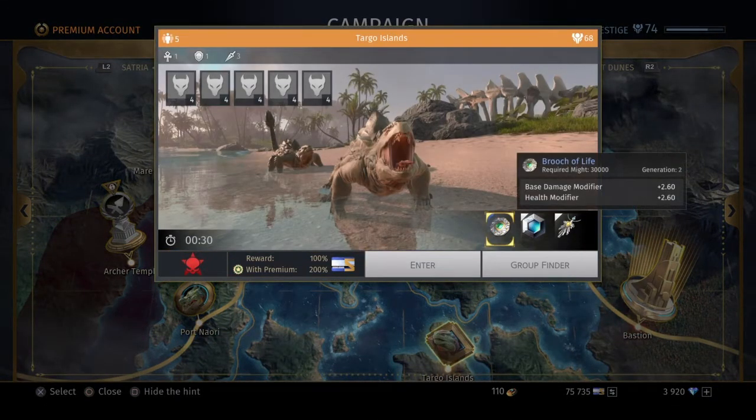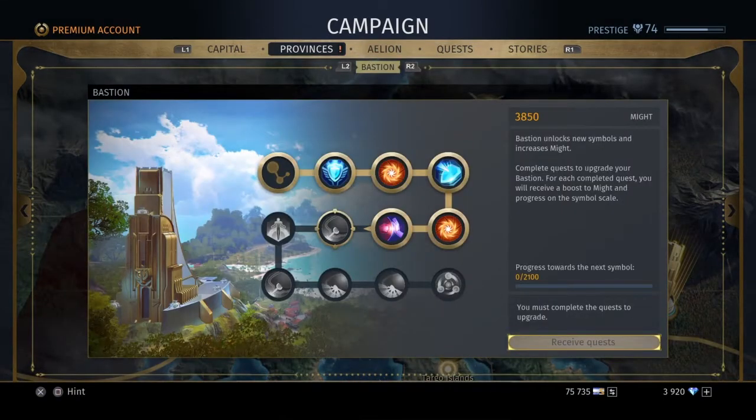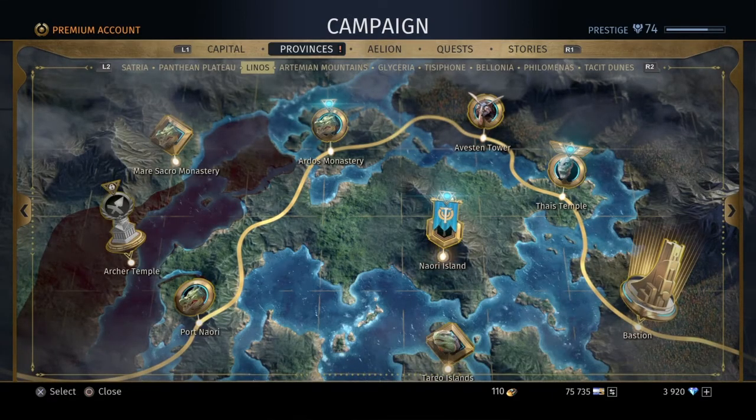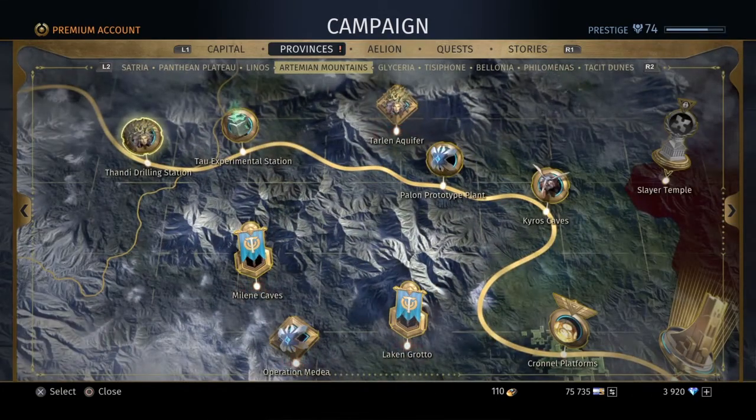Then we also have Targo Islands, where you can get your brooch. Another thing about the brooches now — I'm not sure about the weapons, but the brooches do go into your level now, which they didn't before. They're also supposed to be adding a new node to the Bastions, but I haven't been able to access them yet, so I don't know if that's a glitch or what, but I guess we'll see in the next few days.